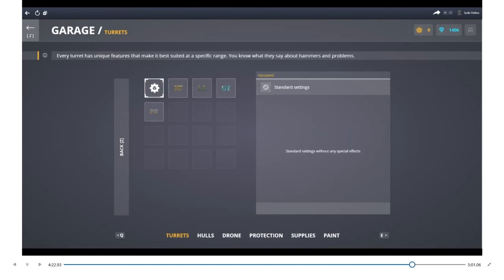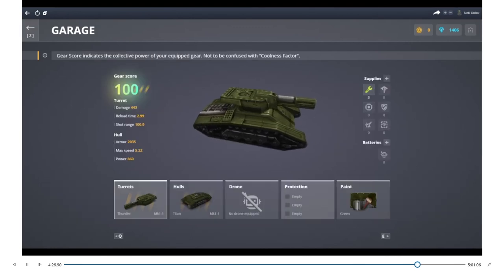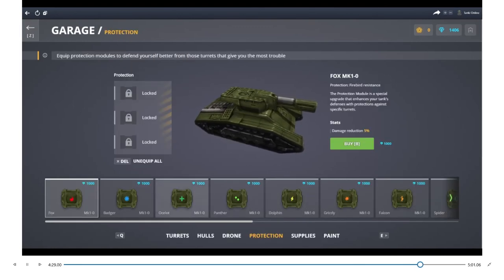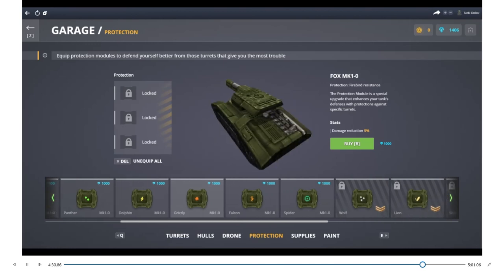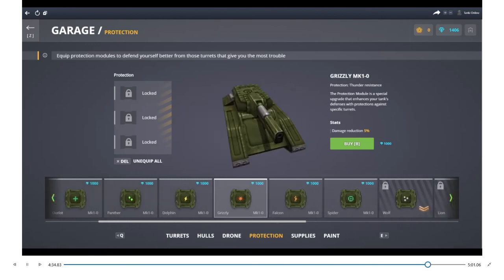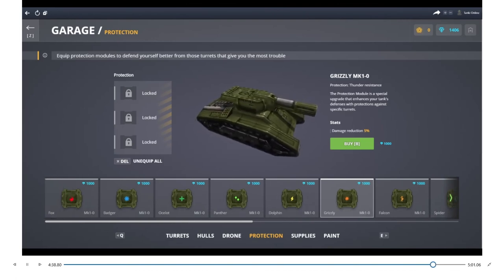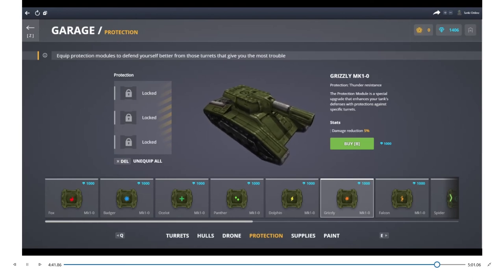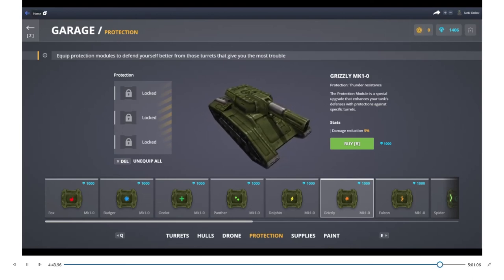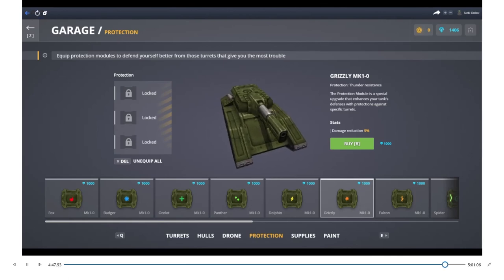You can go in and upgrade the weapons and turrets to certain levels. You can also upgrade the modules — for example, this module here provides resistances to thunder, ice, fire, railgun, and mine protection. You can have up to three modules equipped, but you have to unlock them by advancing in the game.